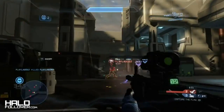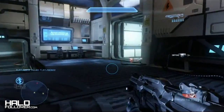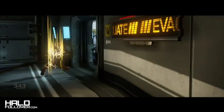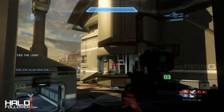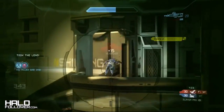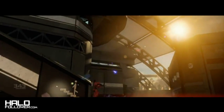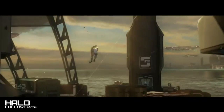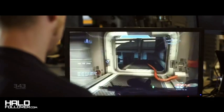A definite challenge that players are going to face on Landfall is choosing a loadout that really fits well in all parts of the map. My best tip: if you have a close quarters weapon like an SMG or a shotgun, stay indoors. But if you've got the Binary Rifle or DMR, make sure you take advantage of those long sight lines outdoors to lock people in the buildings. The armor abilities you choose are really going to dictate where you play. If you are a jetpack player, there's a ton of room on the outside of the map to get around and get an angle, but you always have those cut throughs through the center structure.